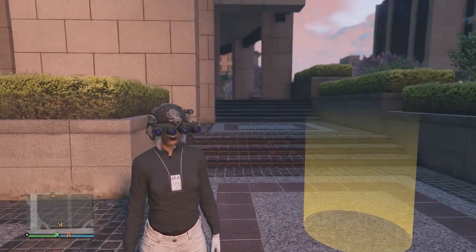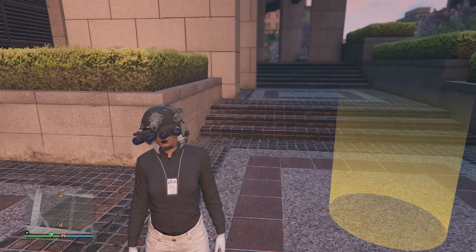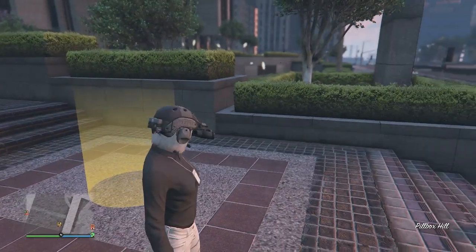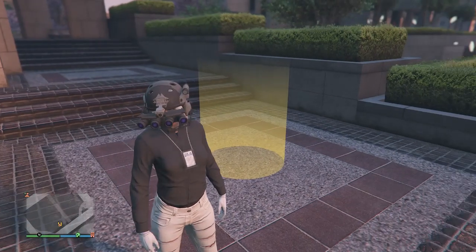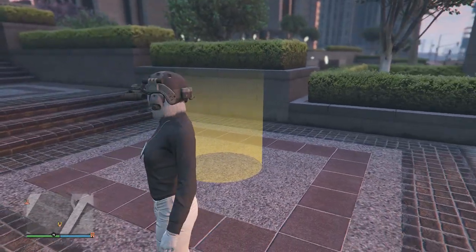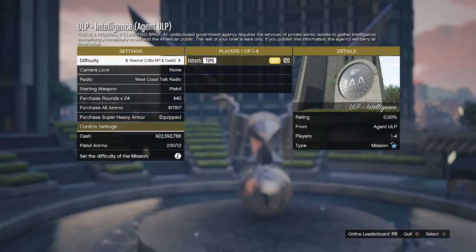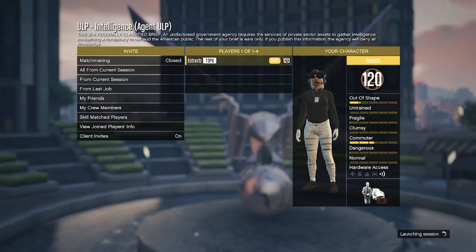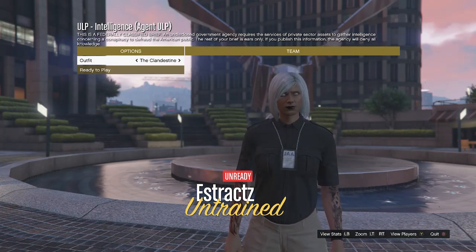For the second outfit, first I'm going to show you how to get the IAA badge. Head over to the IAA building — Agent ULP should call you. This is the first mission you normally do when you get the call. When you see the yellow circle at the IAA building, walk into it, hit right on the D-pad, and it should bring you inside the job. Confirm your settings and launch the job on your own. When it launches, it gives you options to choose your outfit — all of them have the IAA badge, so pick whichever you like and hit ready to play.